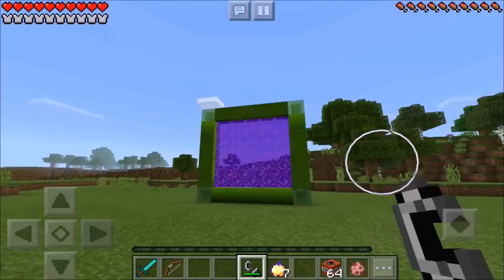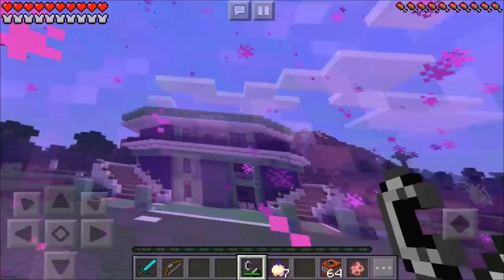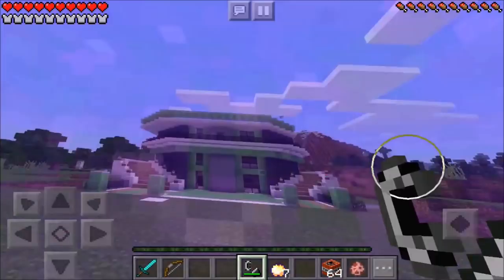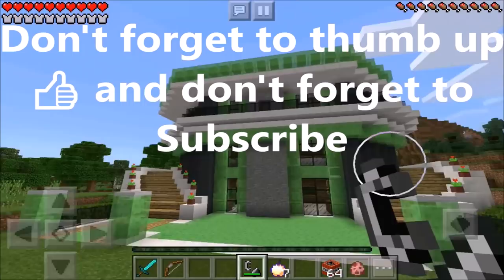But now it's time to go ahead and head on in to the Slime Dimension, guys. This is going to be so amazing. Oh, my God! Whoa! It's a slime mansion! Oh, my God! Wow! That is amazing! Can I bounce on that? I'm going to bounce on it, guys. Whee! Oh, my God! Wow! That is amazing!